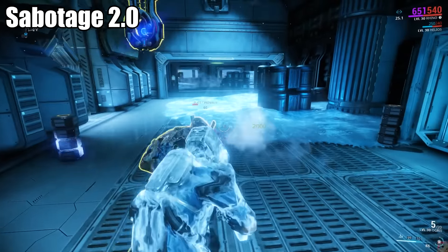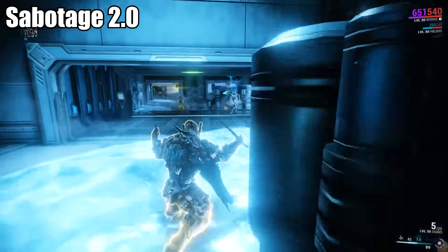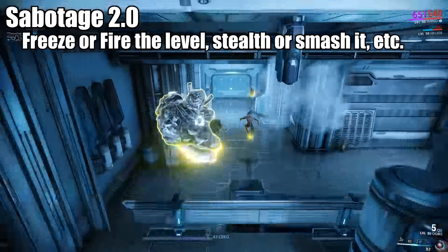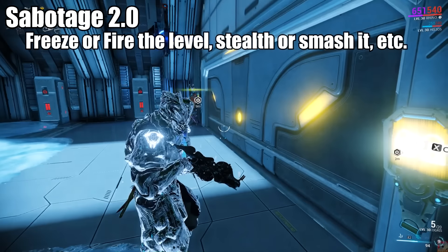Sabotage 2.0 is gonna allow us some control of the outcome of the mission, but potentially it's what you get when you merge a spy mission with a mobile defense. New mechanics seem interesting, but it's also gonna increase how long they take to complete. I heard they're gonna have resource caches now, so hopefully something spicy awaits us when we find all three.